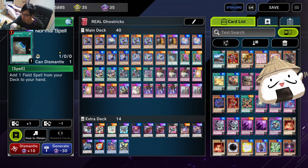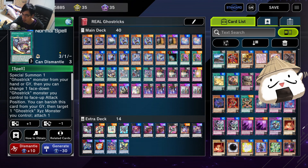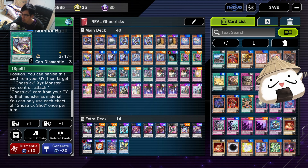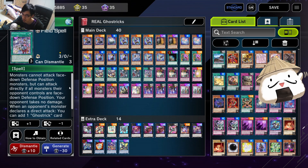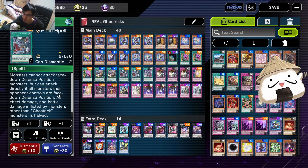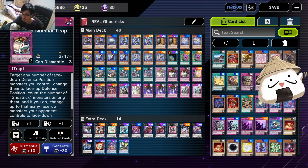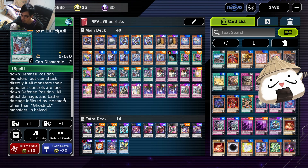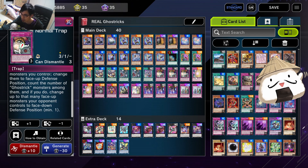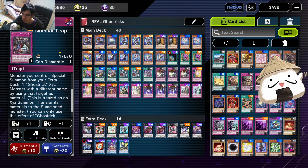Then we have Terraformings, Pot of Desires, Ghost Trick Shot which allows us to special summon one Ghost Trick, then change one Ghost Trick to face down, and then you can banish this card and target one Ghost Trick - it's a really really good card. We have Parade, another field spell - this one allows you to when your opponent attacks directly, you take no damage, and then you can add one Ghost Trick card. Then we have Mansion, which is the win condition - both players take half damage, but your opponent takes full damage from Ghost Trick monsters. Ghost Trick Scare flips your opponent's cards face down. We have Quake to also flip things face down. And then Ghost Trick Renovation to recycle field spells, which is nice. Solemn stuff and Ghost Trick Night.